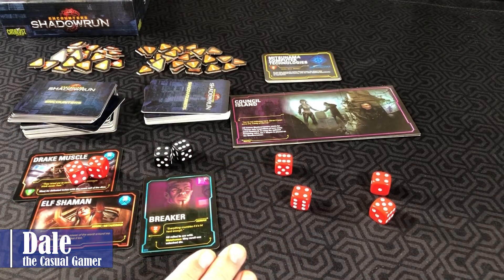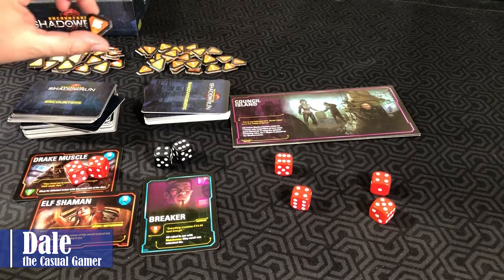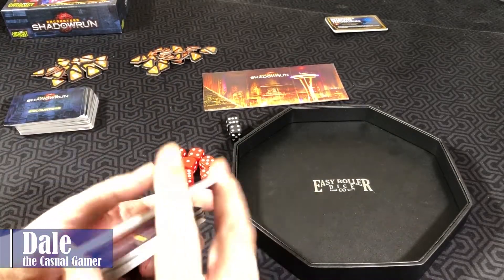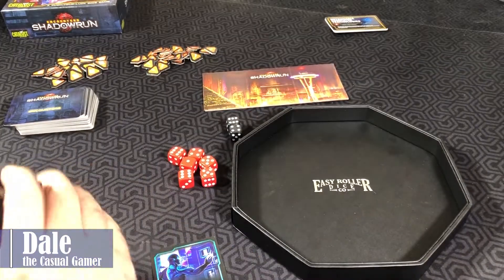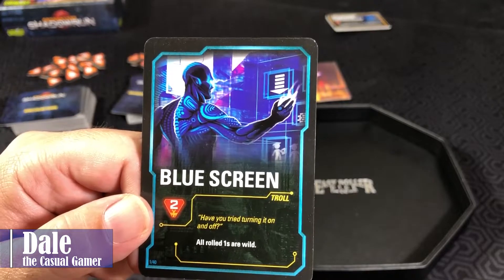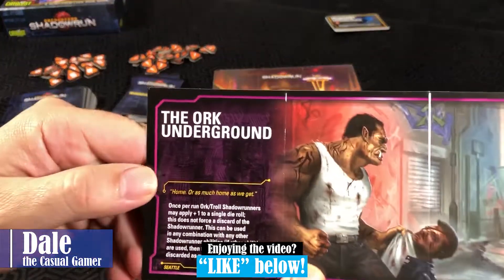All in all, it's just a basic push your luck dice game with the Shadowrun theme. Just a couple minor changes for solo play: you will not use any of the mega corporations, and you are trying to get to 20 money within 12 rounds. To start off, we'll shuffle each of our decks and take one runner off the top as long as it costs no more than two. We will start the game with Blue Screen.